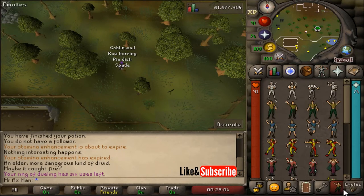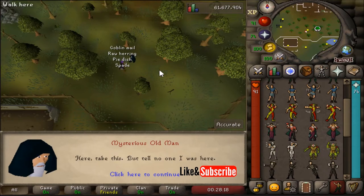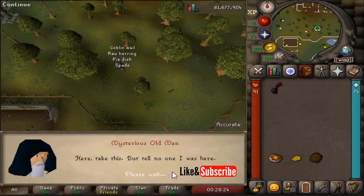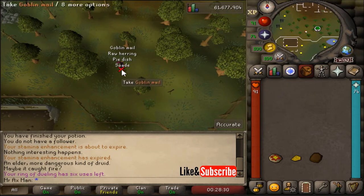Make sure you only have those three items in your inventory and nothing equipped. Then perform the following emotes in order: bow, yes emote, and clap. If you do it in that order, a Wise Old Man will appear and tell you to take the item and tell no one about it. The item is the ornate helm. Feel free to pick up the rest of your items afterwards.